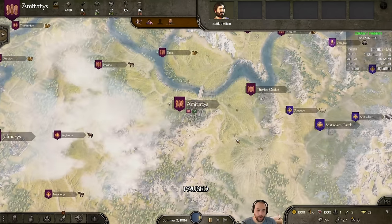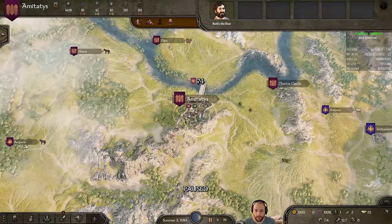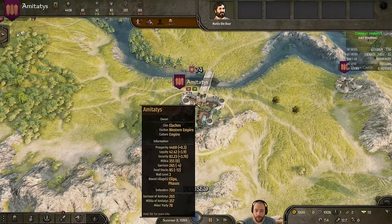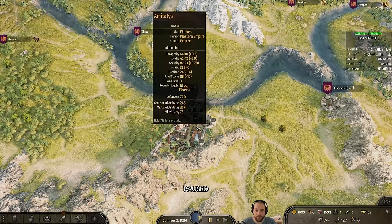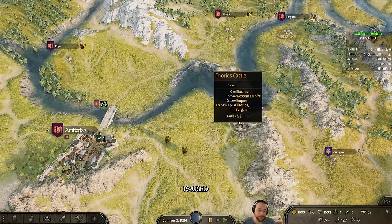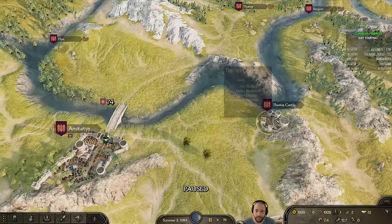There are three different types of points of interest in this game for the most part. There are towns, which are like large cities. You have castles — there's really not much to do with castles unless you're attacking or defending. As castles on their own, unless you're the owner, you don't really interact with castles. That's very true of medieval times — castles were private property owned by lords, ladies, kings, and dukes.